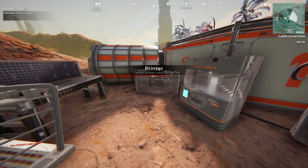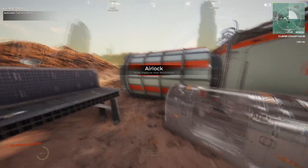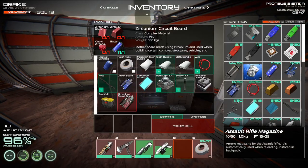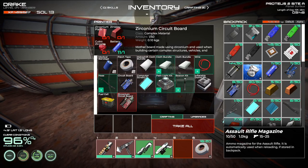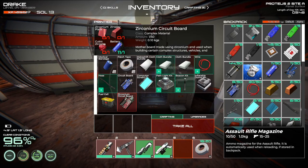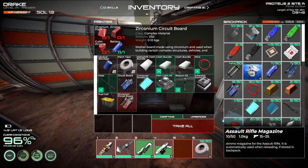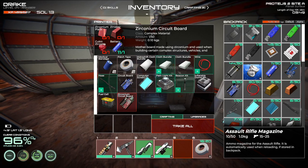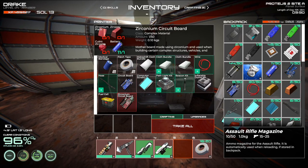These are powered by themselves which is nice — I didn't have to run the power distributor or anything over here. This is the only way you can make the zirconium circuit board right now. The other one that you can find is the square production thing that we used to have — I think you can find that plan somewhere also in the caves, but it takes a lot of time to do that.